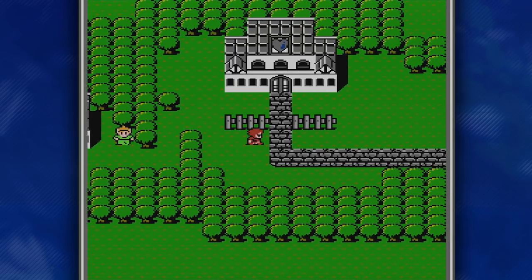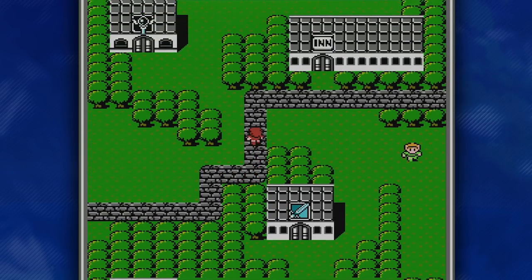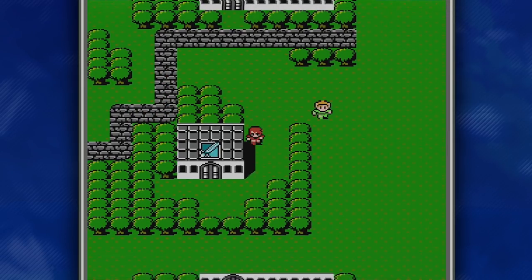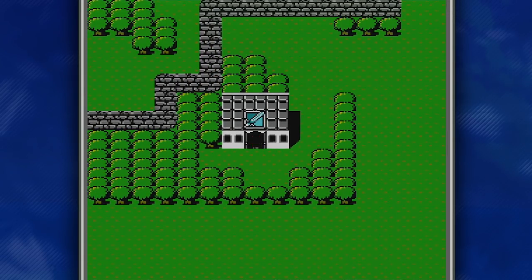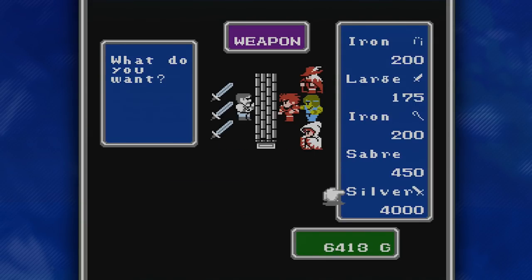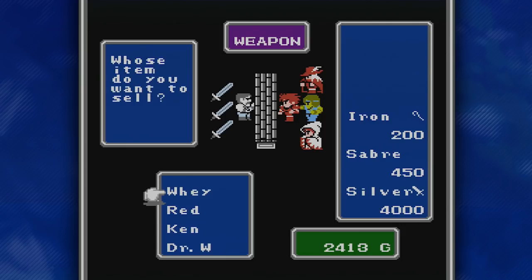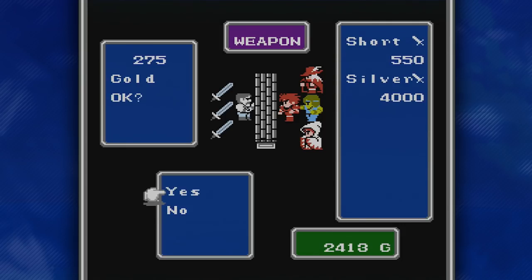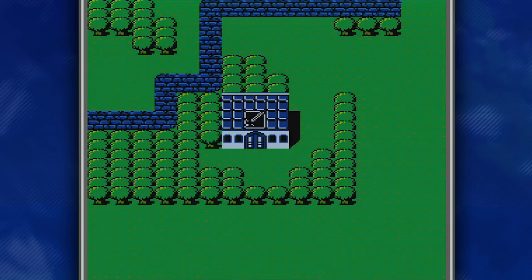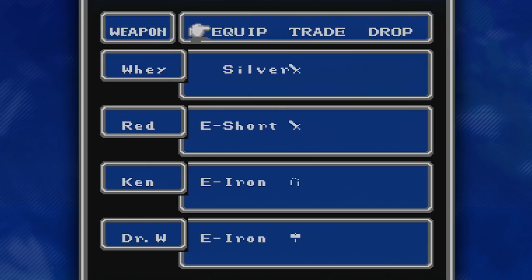Now I want to go and buy a weapon. We've got those silver swords that are 4,000 each — very expensive. I want to get one for Wei and one for Red, but right now we can only afford one. So I'm going to go ahead and buy one silver sword and give that one to Wei. Since we bought that, we could sell his old short sword. The silver sword is amazing — we're going to be using that for a long time.